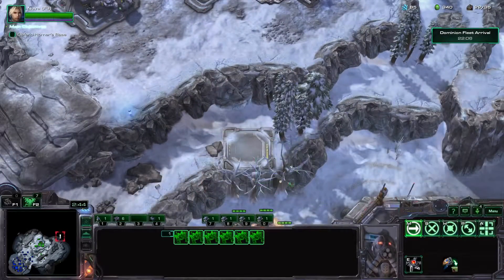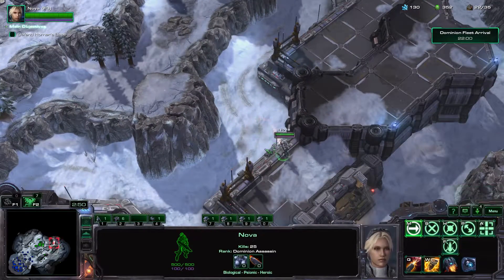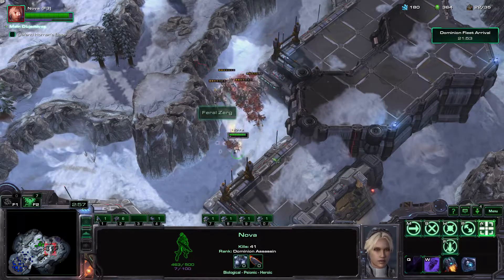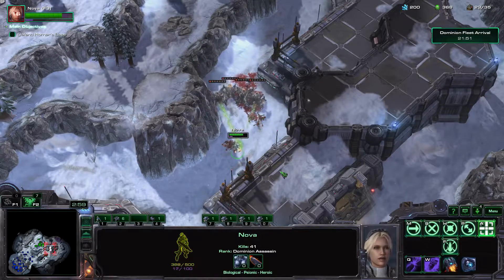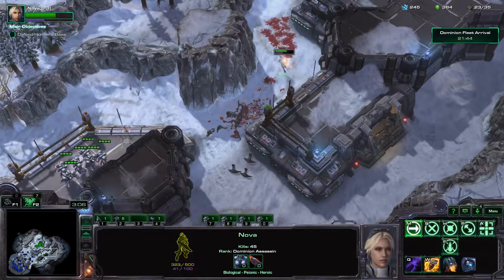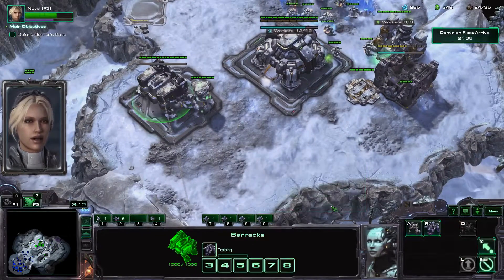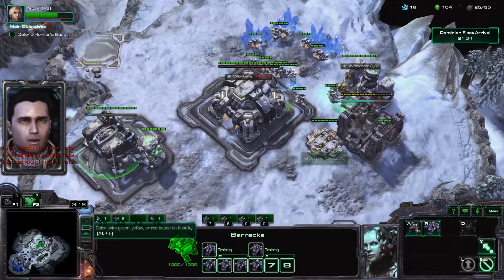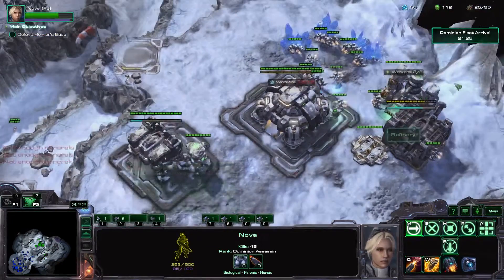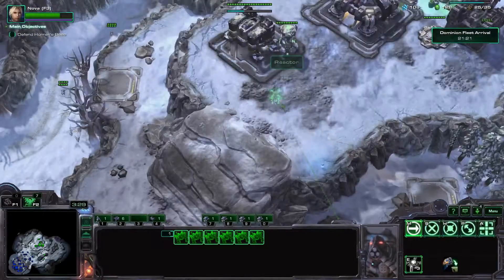It looks like you can set up bunkers in these positions — the maps usually have this little square here to guide you. Nova's not very good against Roaches. Target's neutralized. Time to get ready for the next round. We have medics at the base of your forces. Let's set up some more spider mines here and here.